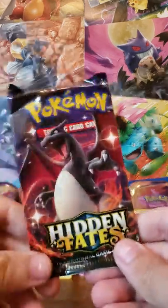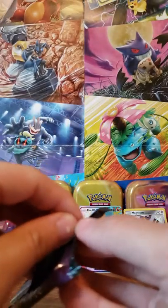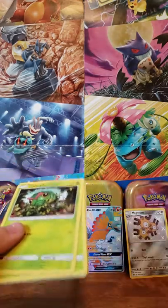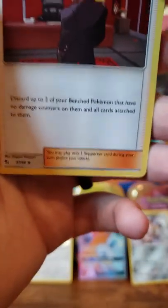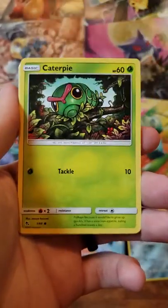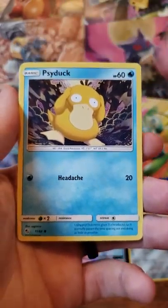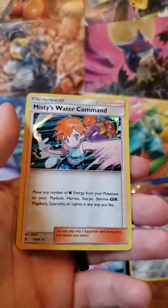Last pack for today, guys. Let's see what this last pack has in store for us. I'm hoping for a Full Art of any kind, or maybe a Gold Card — that'd be crazy. Dark Energy, Brock's Pewter City Gym, Giovanni's Exile, Kogu's Trap, Caterpie, Paras, Ekans, Psyduck, Staryu — the reverse is Giovanni's Exile, and Misty's Water Command Holographic to finish it out.